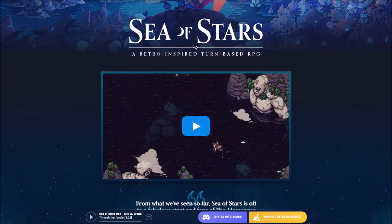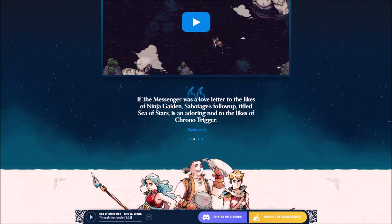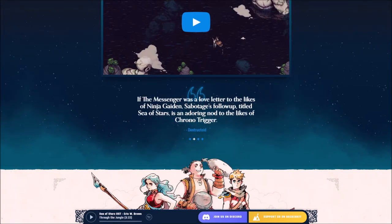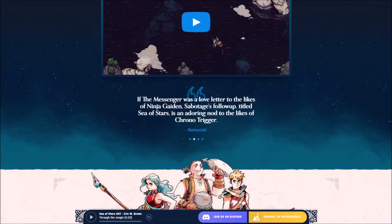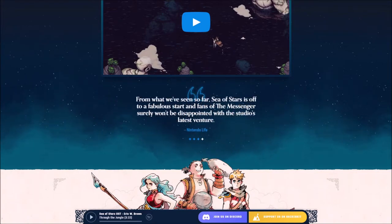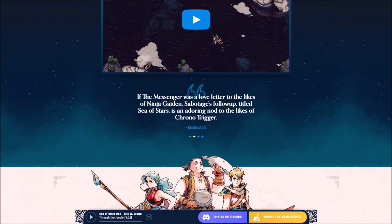This game drew me in because it has a visual style very akin to classical games such as Chrono Trigger. On the homepage they actually mention: if The Messenger was a love letter to the likes of Ninja Gaiden, Sabotage's follow-up Sea of Stars isn't adoring — it's a love letter to the likes of Chrono Trigger. The Messenger is a game this studio previously did, and it was pretty good. So if you have any sort of affection for games such as Chrono Trigger and other 90s retro RPGs, this game just might be for you.